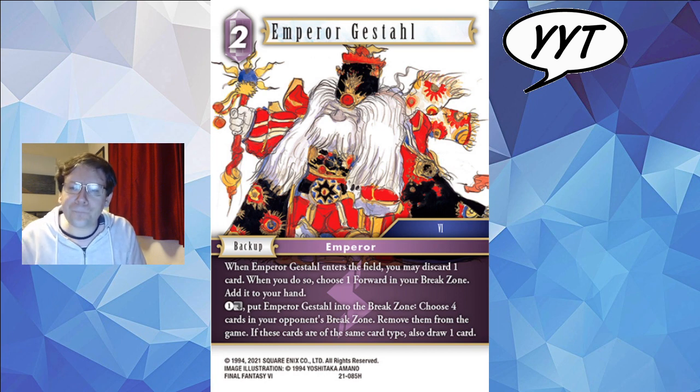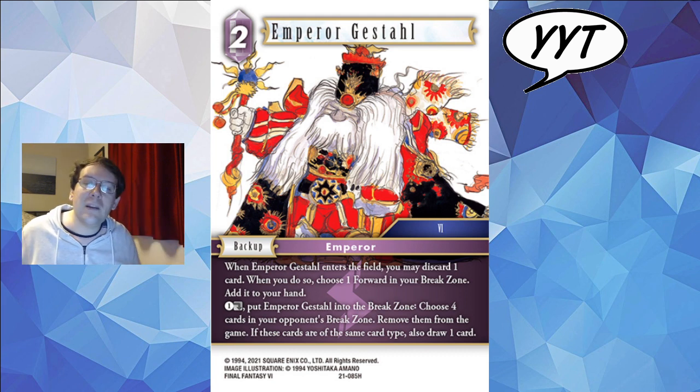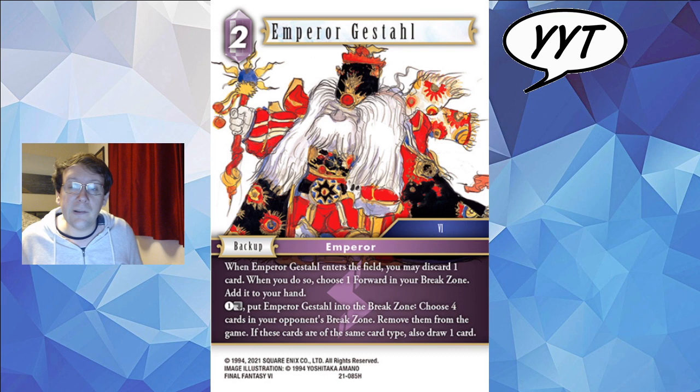Emperor Gestahl is on the other end of the scale — kind of cute and cuddly. At first I was like, oh that's a shame, a category 6 card that's not fire, ice, or water. But I think it's fine. When EG enters the field you may discard a card; if you do, choose a forward in your break zone and add it back to your hand. So it's either a 2-cost backup or a 4-cost Couseth-type effect. Then for 1 CP, tap and sack it: choose 4 cards in your opponent's break zone, remove them from the game. If those cards are the same card type — summon, forward, monster, or backup — you also draw a card. He's a kind of little mini Miss Dragon. Quite like the card; I'm sure somewhere it'll see some play, probably as a one-of.